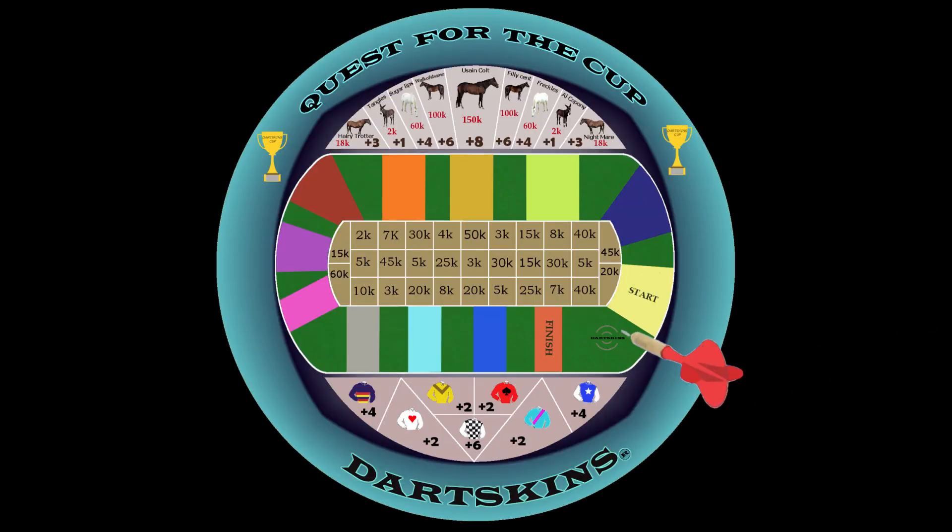Each player throws a dart at the Dartskins logo. The player who lands closest to the middle of the Dartskins logo plays first, and so on.